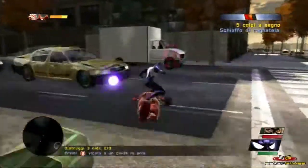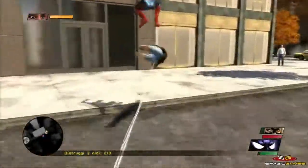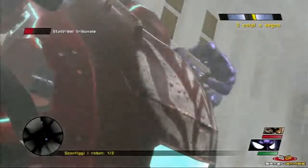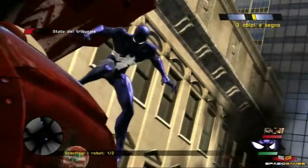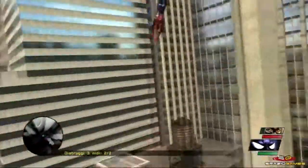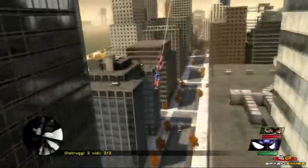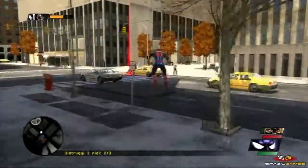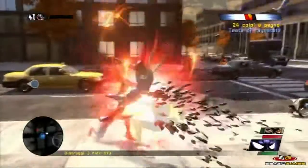Dopo un'ora di gioco, ci ritroveremo a combattere in continuazione sempre gli stessi personaggi, in scontri talvolta resi abili e divertenti dalle nostre nuove abilità, talvolta lunghi e ripetitivi a causa di quick time events sempre uguali. Per quanto riguarda la telecamera e la gestione degli scontri, fortunatamente ci sono passi da gigante rispetto a passate edizioni. Grazie al senso di ragno, possiamo inquadrare nemici anche oltre i muri dei palazzi, e questo potere sarà utile ad agganciare un bersaglio e tenerlo al centro dell'inquadratura.